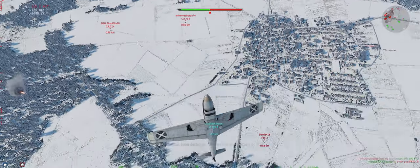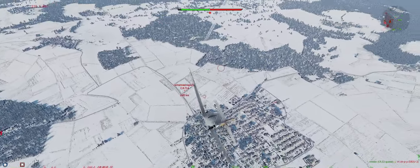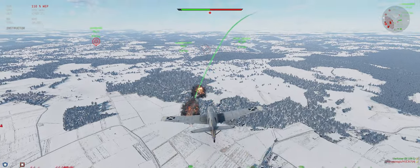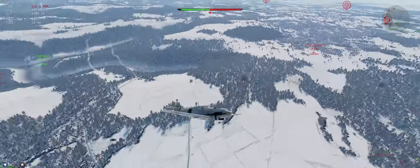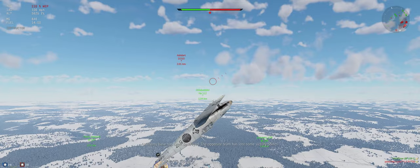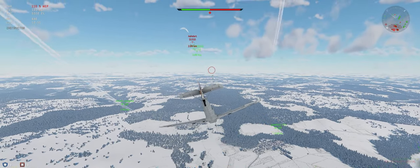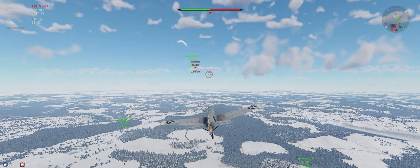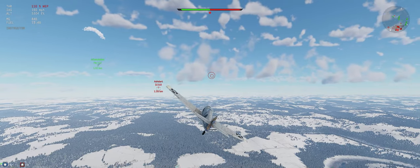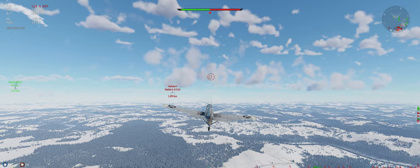I want to stay with more energy than these guys. Let's see what the CR-714 does — if he continues to climb, we should be in good shape. Unless he does that. Let's get back after the F-3F. Actually, let's go help out with the 510 — he's got the energy advantage over our 112.